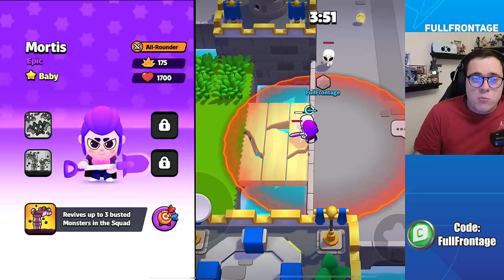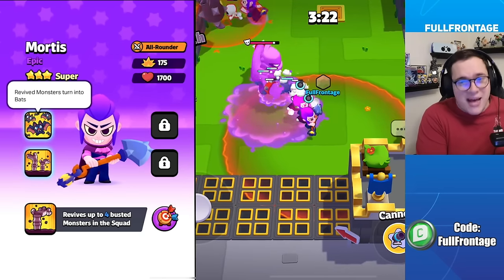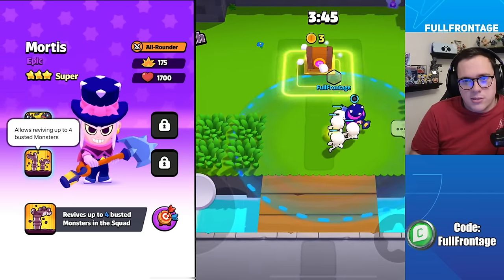Mortis in his baby form will revive up to three busted monsters into the squad. In his classic form, revived monsters will turn into bats once destroyed. And for Mortis' super form, it will allow you to revive up to four busted monsters instead of three.